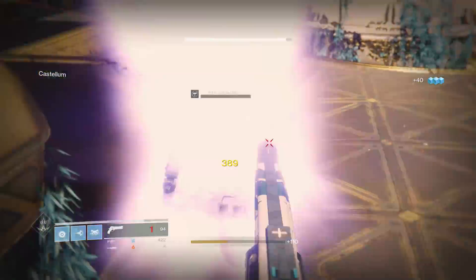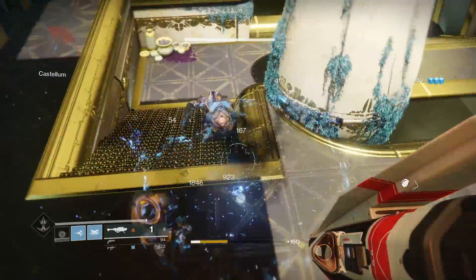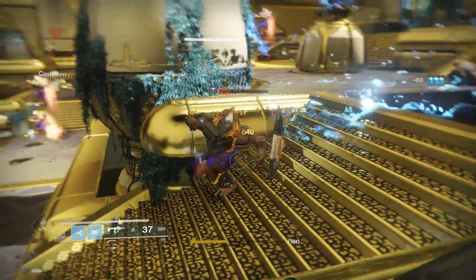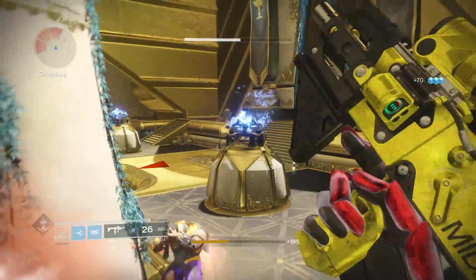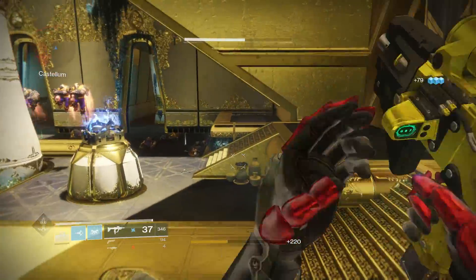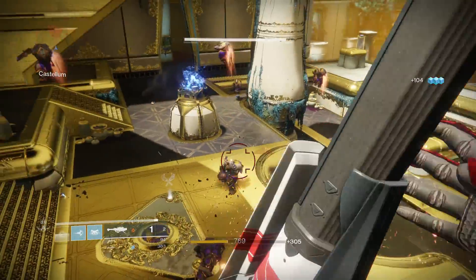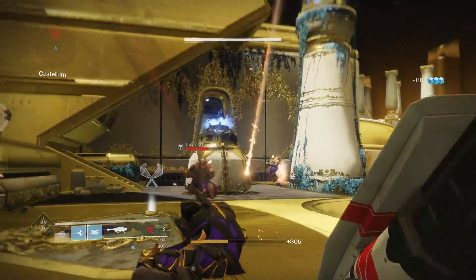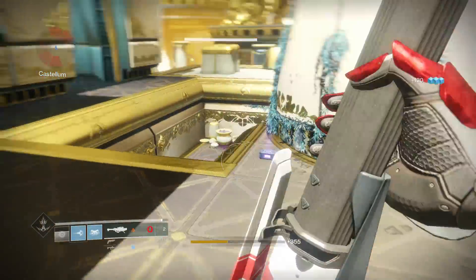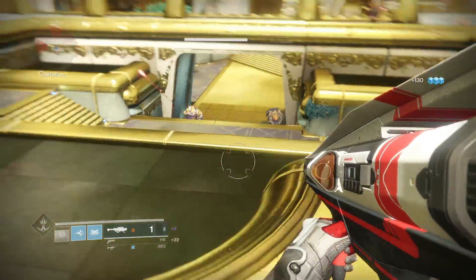Now everyone asks, how would I get that kind of rocket launcher? In order to get the Current Call, you have to get it from the Vanguard packages — aka the engrams from them — or you could get it from the Nightfall or the Clan engram. The Sins of the Past rocket launcher you can get from the Raid, or by turning in the Benedict Emperor Callus tokens. You turn them into Benedict and from that engram you could possibly get the Sins of the Past as well, or from the Clan engram.